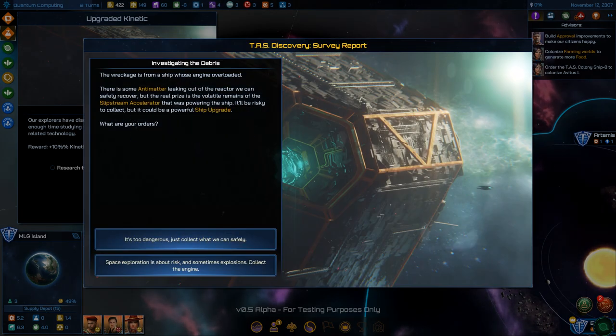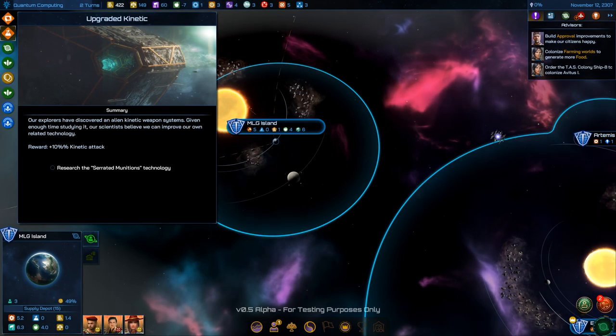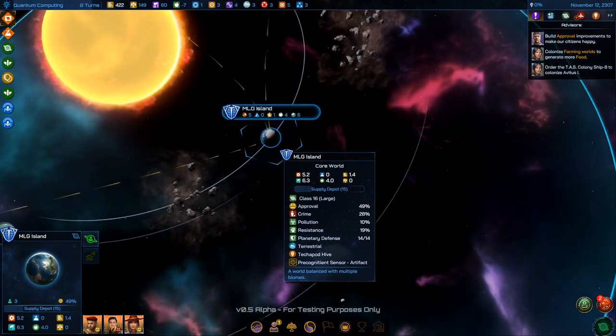Another chance at that antimatter — 55% chance of success. Let me get it this time! Still trying to figure out how to scan planets.